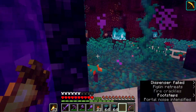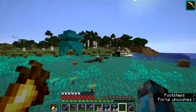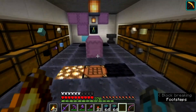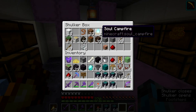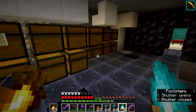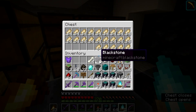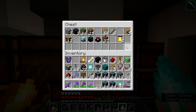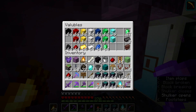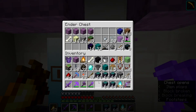We now have farms for glowstone — we can get that from the barter farm — shroom lights we can get from the tree farm, and torches and all that. The only things we still need farms for are infinite end rods, infinite sea lanterns, and jack-o-lanterns, so a pumpkin farm would be good soon. Let's take the sticks, grab some campfires from one of these shulker boxes, then let's head to the light shop and see what stock we can get in there.